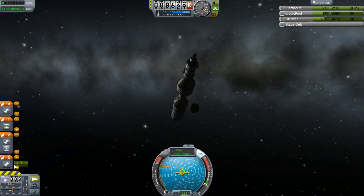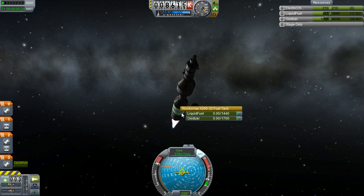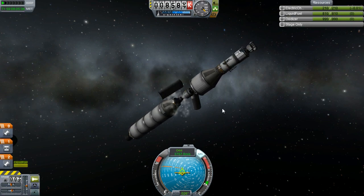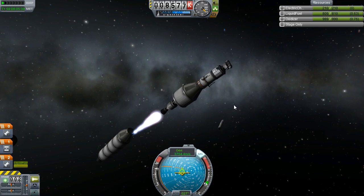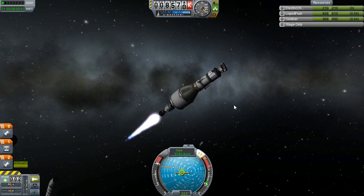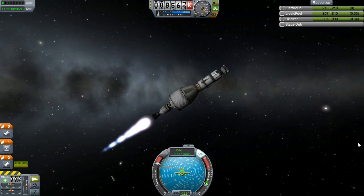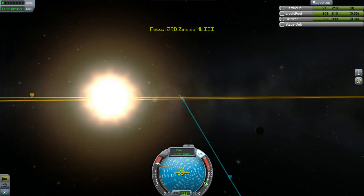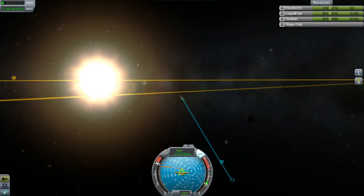Now we're going to start doing our retro burn early. There's very little fuel left in this guy here, so we're just going to burn him off. Like that. I want to make sure my stages are correct. Thank you for not exploding, atomic engine. Now this atomic engine's got a lot of mass to slow down, because there's a crap load of fuel in here. But it should be enough fuel to get the job done. We're slowing awfully slowly, but crossing our fingers, hoping for the best.